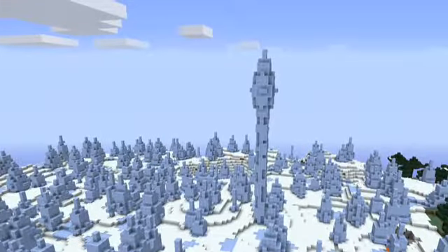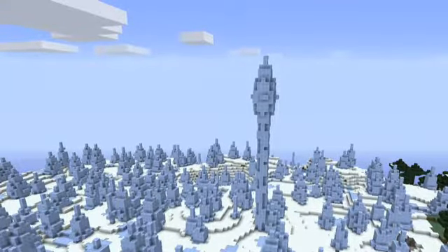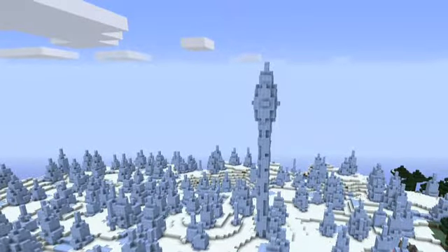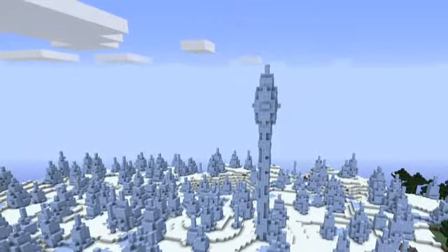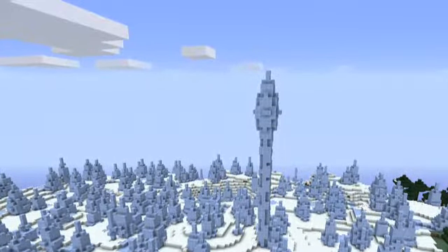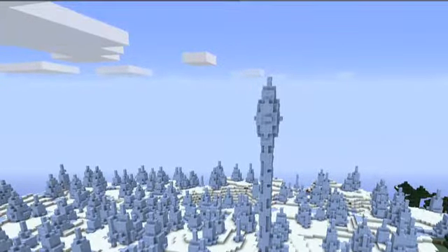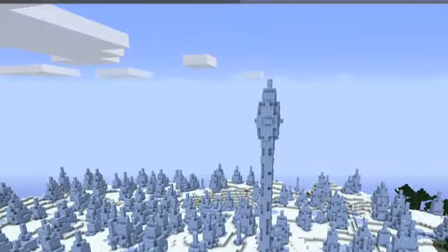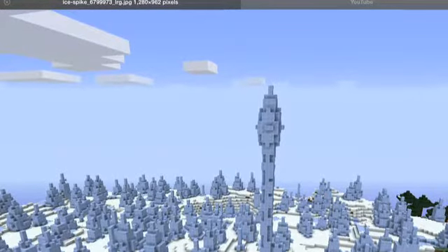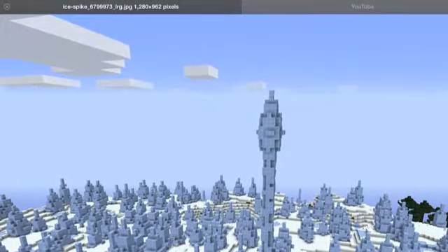The next type of biome is quite interesting: the Ice Spike biome. This is not regular ice — as you can see, it's not see-through like regular ice, because this is a whole new type of ice called hardened ice. There's not much you can do with it, and it's not much different except you can't see through it. But you can make a house in these little ice spike biomes, including that giant one right there. So if you're up for some cold weather and a fun time, go to the Ice Spike biome.